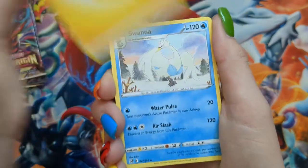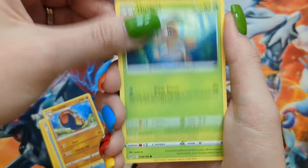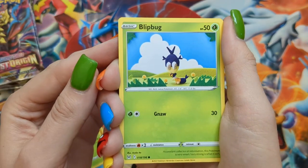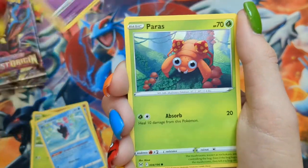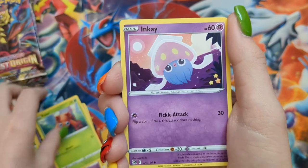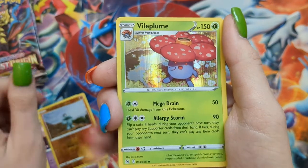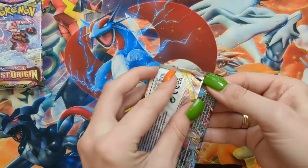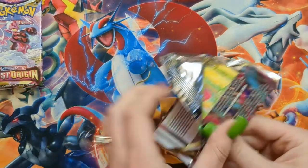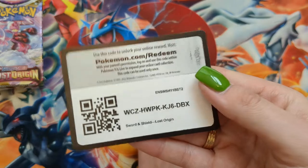Pack twenty-nine: Lightning Energy, Swana, Haruyama, Nuzleaf, Blipbug — I think that's my first time getting a Blipbug — Finian, Zorua, Paris, Inkay, Reverse Machop, and a Vilaplume holo. What a beaut. I will sleeve these holos after, I promise.